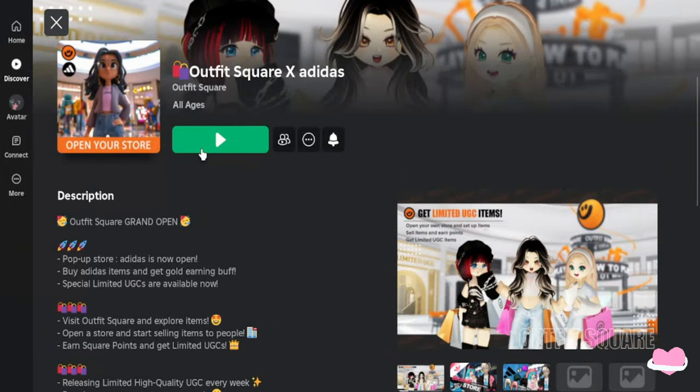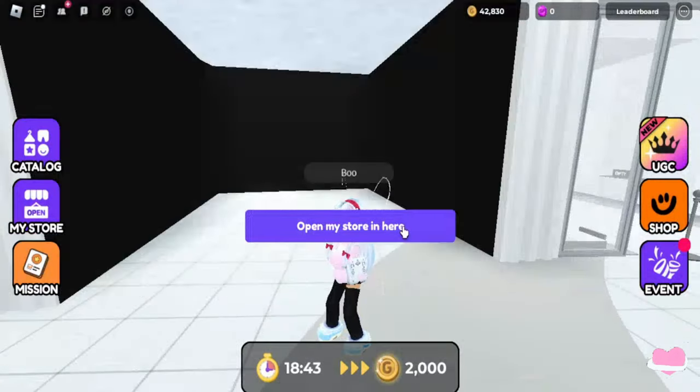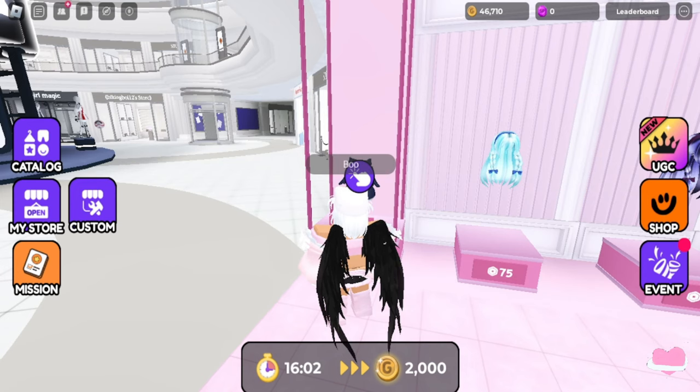Hello lovely people, today I will be showing you how to get three items. This was the first outfit square - you go into this game, select a store, and you open it. If it's your first time you have to add some items. This is the item, among others, that you could get. You must join the group in order to get the hair.